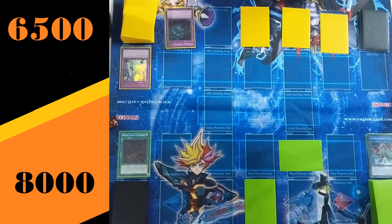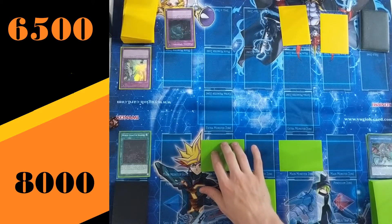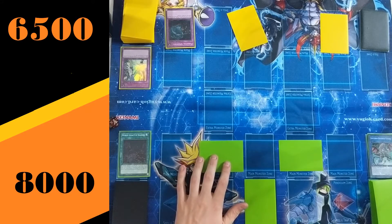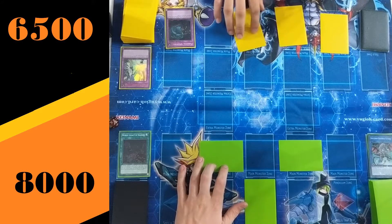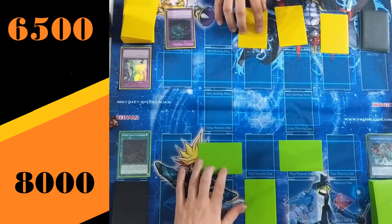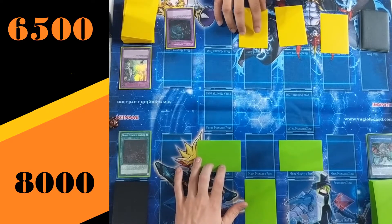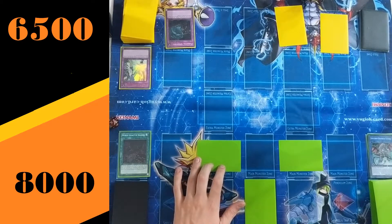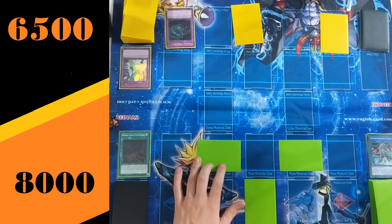There was a discussion at this point as to whether or not Multi-faker could be activated in response to the Solemn Strike. We went with the ruling at the time because of the spell speed of the counter trap. But since this was recorded, we've actually gone back and looked at the ruling — theoretically, Multi-faker can activate after Solemn Strike because it's not activating as a chain to the trap, but in its own separate chain because the trap was activated. Little ruling update for you.